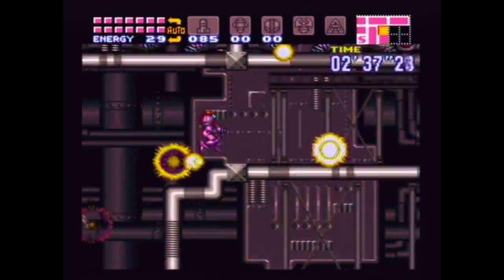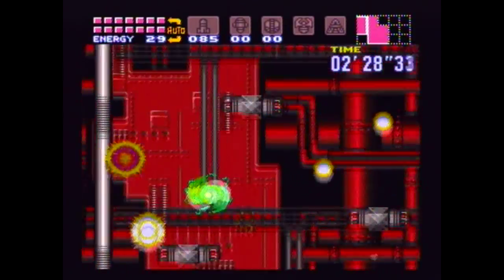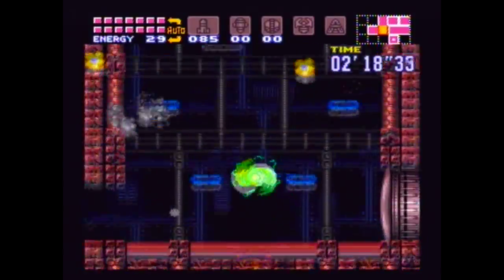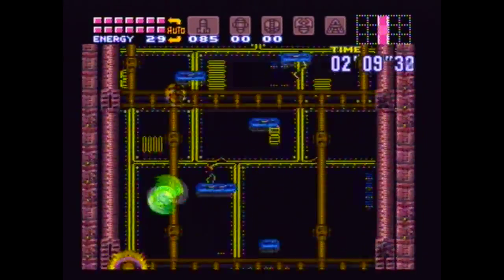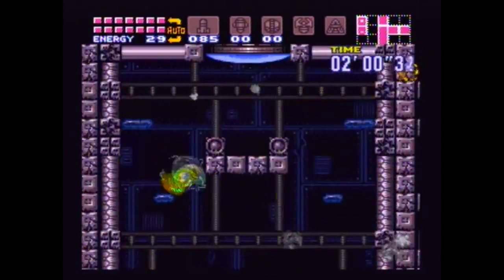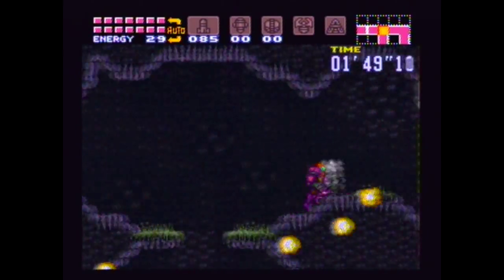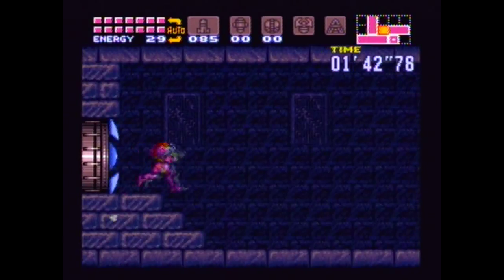I shoot up because there are space pirates there — they can be kind of annoying sometimes. Just try to get up here. It's kind of confusing because the screen is shaking and everything is exploding, but it's not that bad. Now we have to climb. The lava — I mean the acid — is coming. I'm being a bit careful here because you don't want to fall. I am going to save the animals, and you have to go down to where the bomb Teresa was in order to do that.